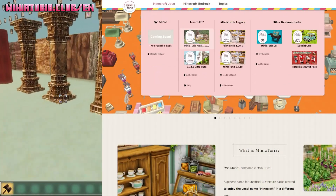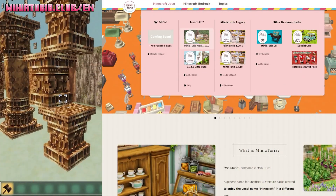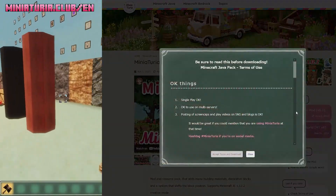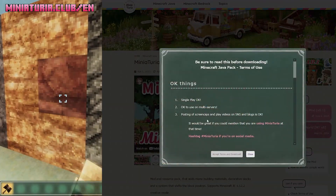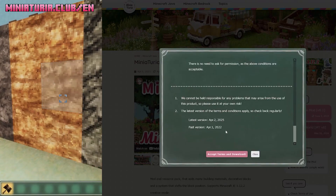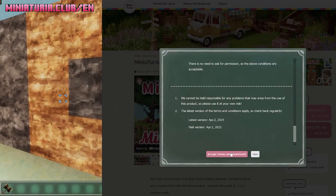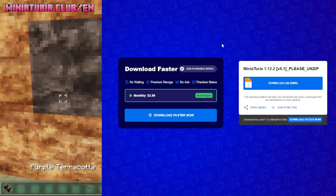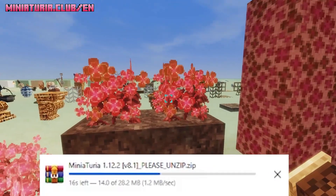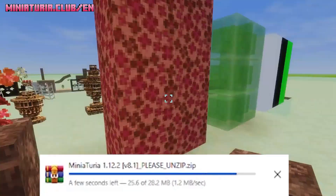First you want to head over to Minituria, click Java at the top and once you've done that you can basically download the mod and the resource pack. Agree to their terms and conditions - basically it means don't sell it, and nobody wants to be doing that. Once you've clicked on this link you'll be sent to Mediafire which is a completely free download. Once you've got that there's the resource pack and the mod in this zip folder.